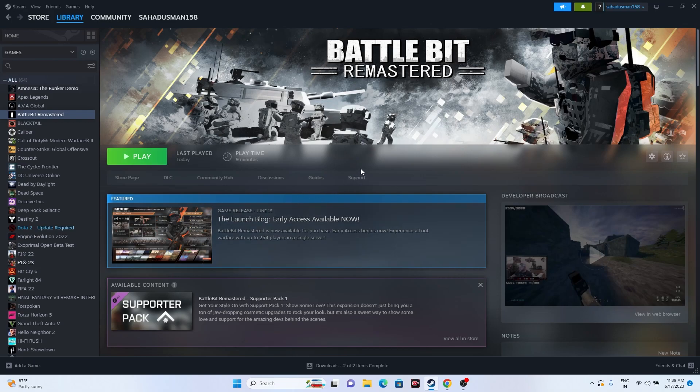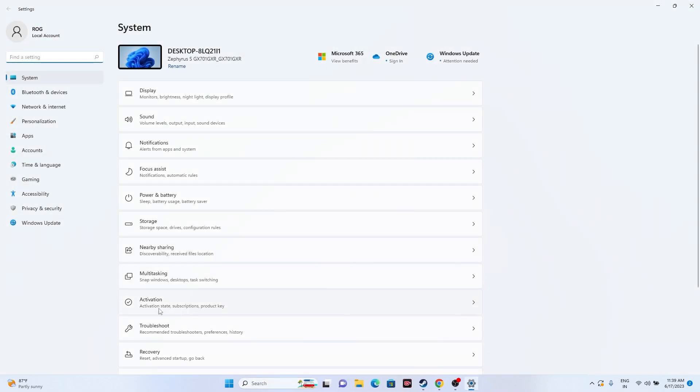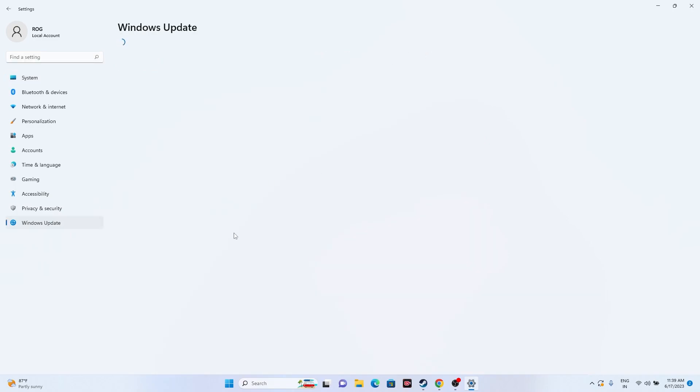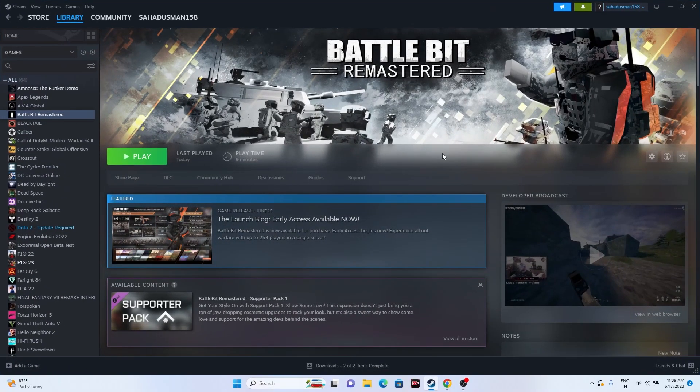Next, update Windows. Go to Settings > Windows Update and install any pending updates — including cumulative updates and KB updates. Once done, restart your PC and try launching the game from Steam.